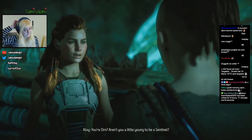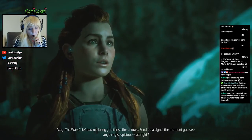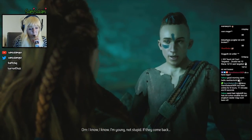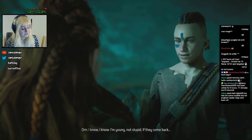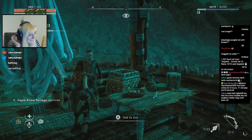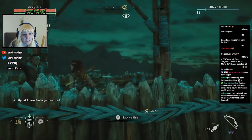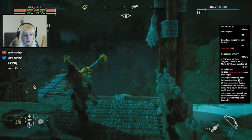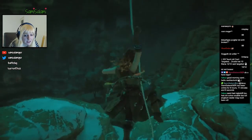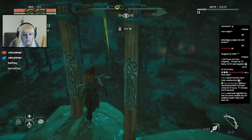You're Ornn? Aren't you a little young to be a sentinel? You can talk! He does look young. The warchief had me bring you these fire arrows — send up a signal the moment you see anything suspicious. I know I'm young, not stupid. If they come back, just be safe. The trip down is the best part — be safe! Okay, climb up the watchtower. I guess this is the short path. Oh, and we can get back by using this cute zip-line thingy.